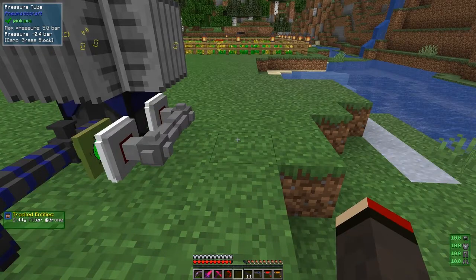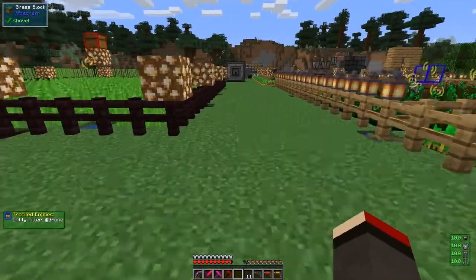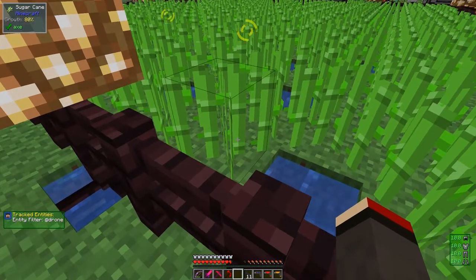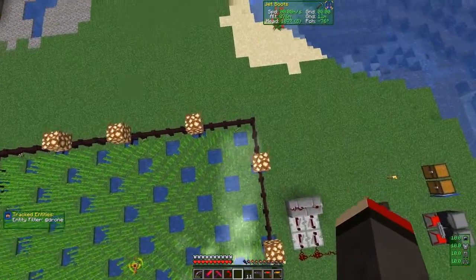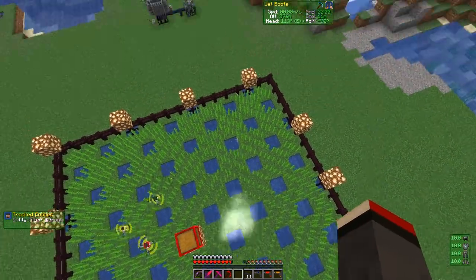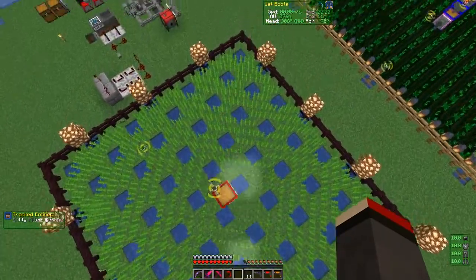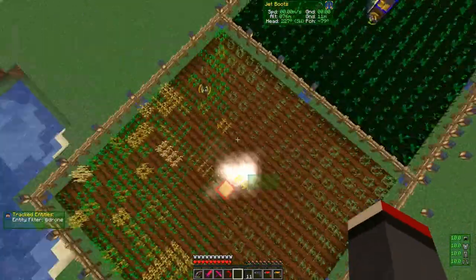Now we're going to look at generating biofuel. There are two steps to this. I've got a sugar cane field set up here — it's all ready to go. I've got the typical knight's-piece layout for water, with glowstone blocks for light. The knight's piece is two along and one across all the way around — that's how you get the optimal crop layout. Over here I've also set up a wheat and potato farm, divided down the diagonal.